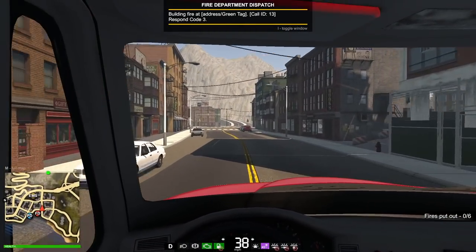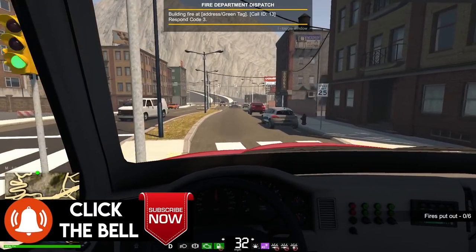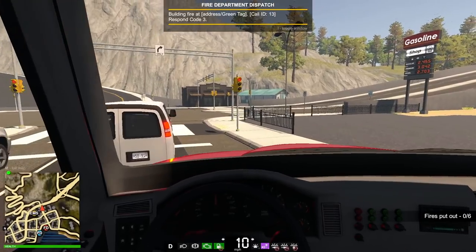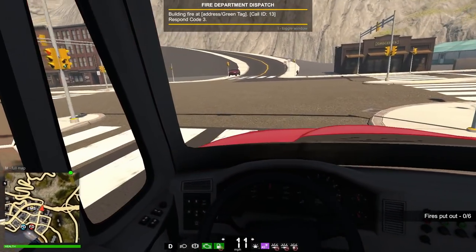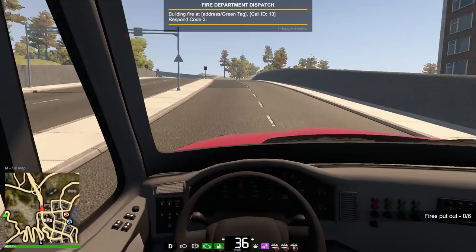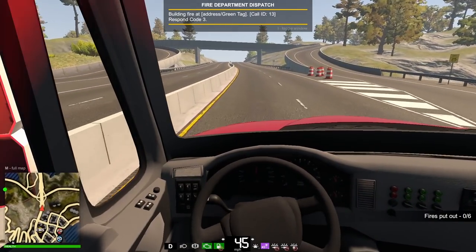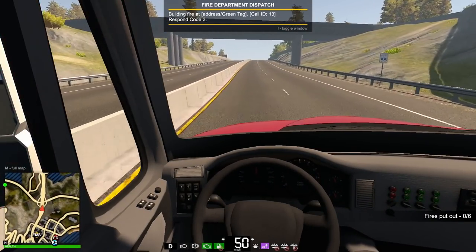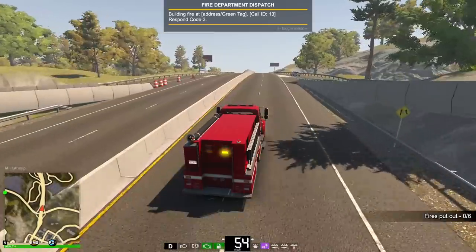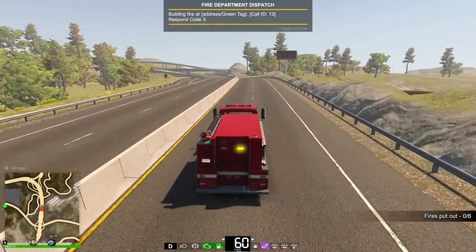I know some of you like me doing first person, and some hate first person. I want to know in the comments what you prefer. Do you like first person or third person? We do third person for taking out fires and usually first person for driving. I like the first person driving — they've improved it. I feel like we always go third person in Farming Simulator, but I've been trying to do a bit more first person. In Flashing Lights, first person is kind of cool.